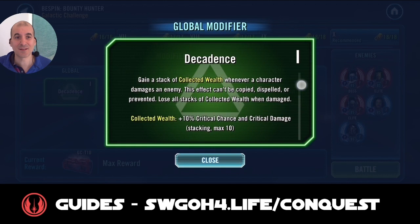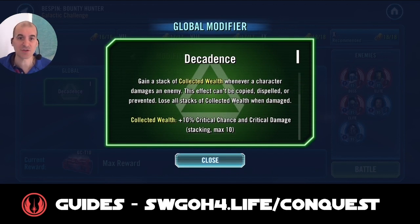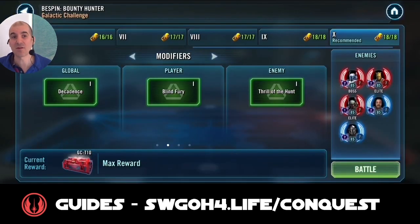So here we have Decadence. The most notable thing is the reduced 15% accuracy that everybody will get, so there'll be a bad dodge fest going on. This is the first piece of RNG — you can have everything planned out, but if the enemy dodges more than you do, you might be in trouble because you won't be able to get your turn meter train going. On top of that you do get some stacking buff collected, but honestly I didn't really notice anyone particularly stacking a lot of that.